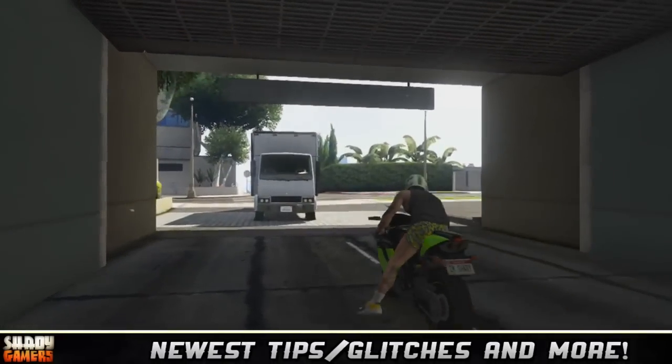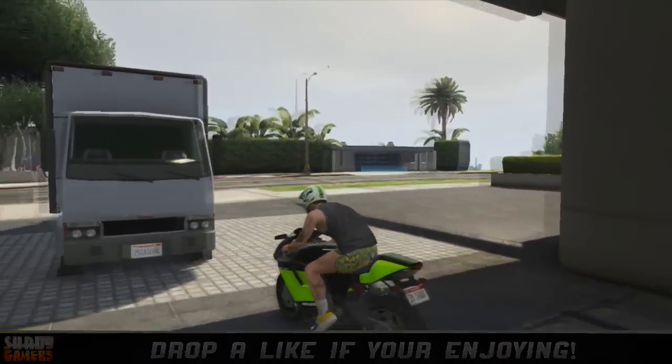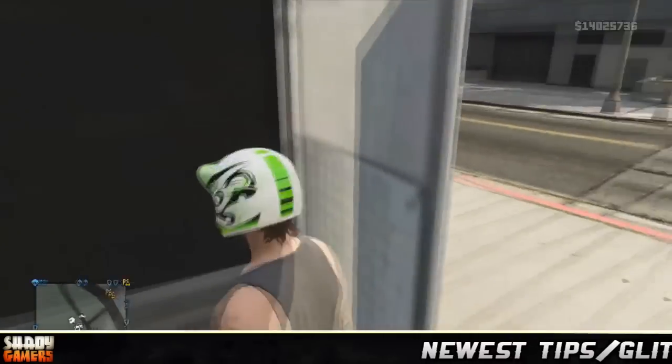When you pull out, crash into the mule. It'll come to a stop, back up, then crash into the mule again. It'll throw you off, and that's when it glitches out and duplicates the motorcycle.